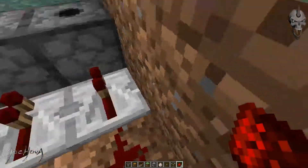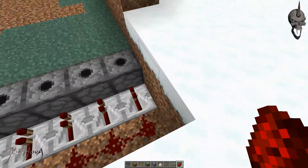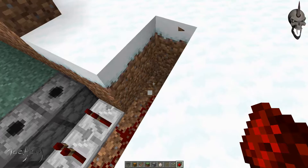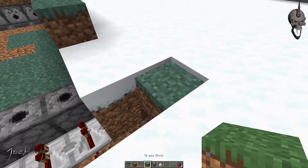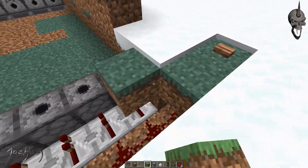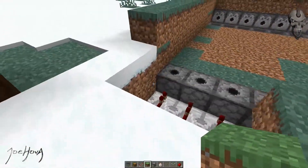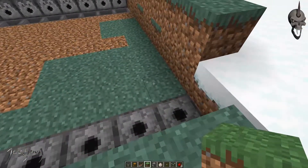You can put these buttons absolutely anywhere you want to — it does not matter. However, what I'll do here is extend it out so my button will be outside of the wall. You want to put a block down and put a button on top of that block. Then you'll have to cover these things up. So now all of your redstone mechanics are protected.